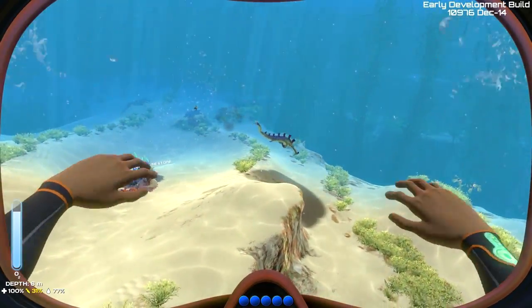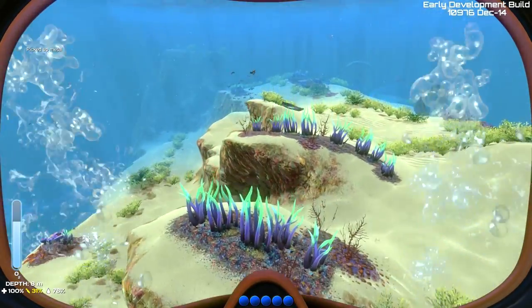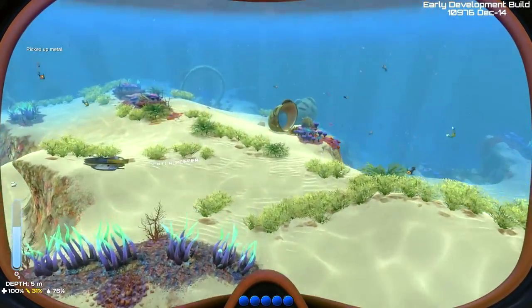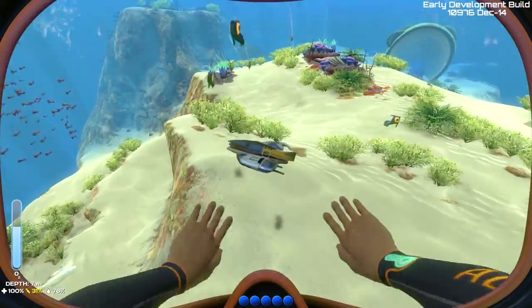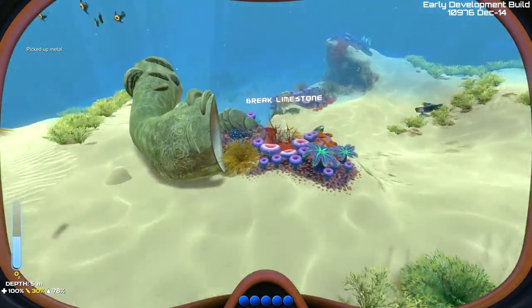It looks like he just farted ink into the water — well, I'll take that over him biting me. We need to get ourselves some metal so that we can make some dive tanks — very important with where we're at right now. Let's go down and see if we can get four metal for two more dive tanks. Our oxygen's at 50% right now.